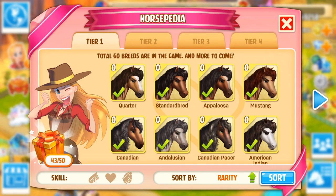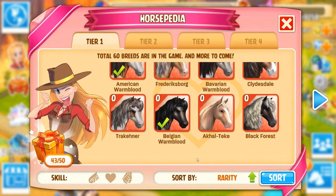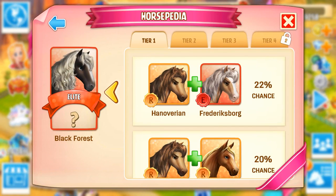The beautiful Black Forest is one of the rarer horses. It hides all the way down at the very bottom of the Horsepedia and it looks absolutely stunning. I have wanted a Black Forest for a very long time and it turns out that the Black Forest is actually one of the two horses that we need this month so that we can breed the Sagittarius 2 constellation horse.